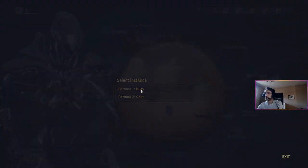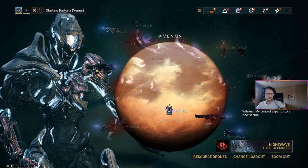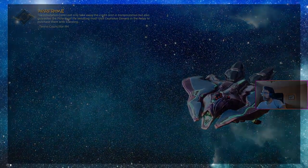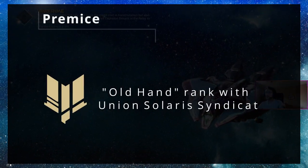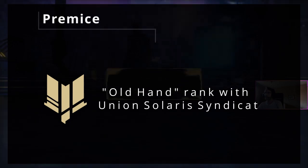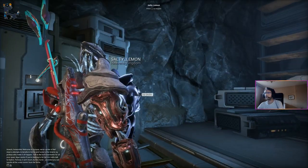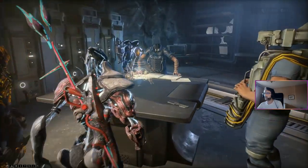It's not a lot, but if you don't know how to farm them, it would be pretty long. First of all, you need to be at Hound rank with Vox Solaris Syndicate to unlock the farming quest. We need to go to Fortuna and fast travel to the Little Duck Operation Room.